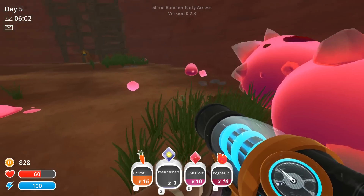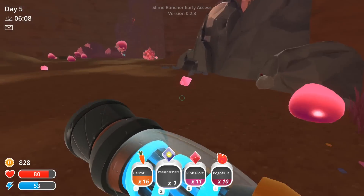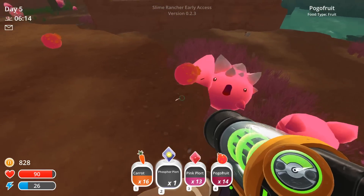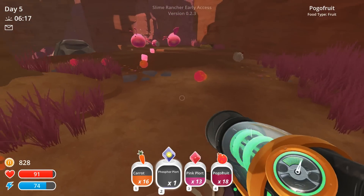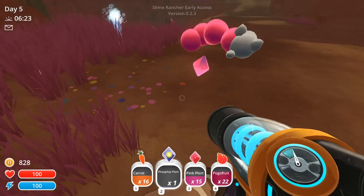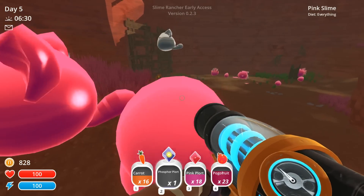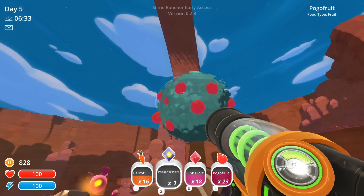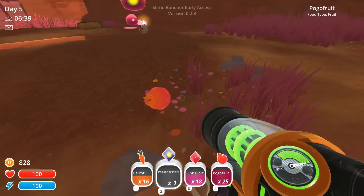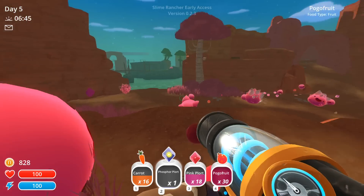There's a bunch of carrots — that should help me out. Here's another pink plort. I just can't help it — it's like picking up pennies, you just can't help it because you're so excited. All right let's run up here. Look at all this pogo fruit just laying around on the ground! Let's gather these up — that should be plenty of pogo fruit for what we need. And there's little tabby slimes here. I wish I could get the tabby slimes. They're stealing my pogo fruit! I think that's enough pogo fruit — you can pull a lot down from this tree, it grows quite a bit.